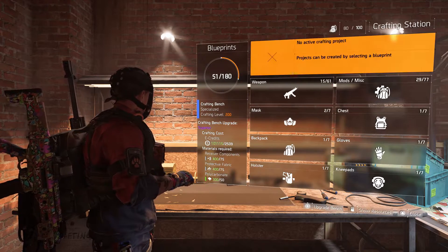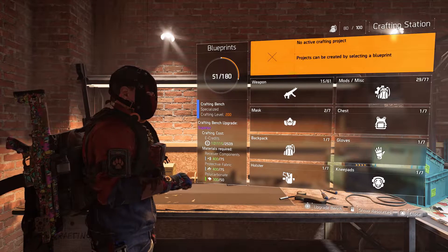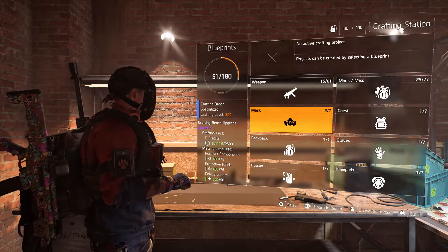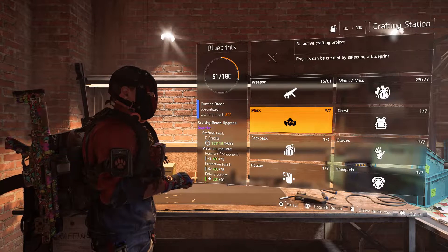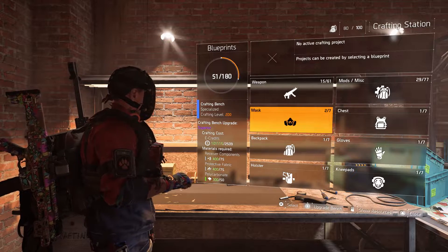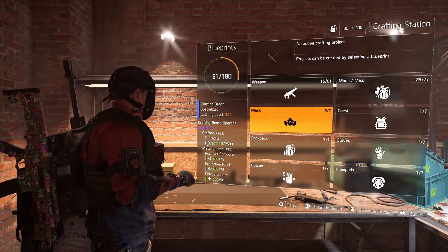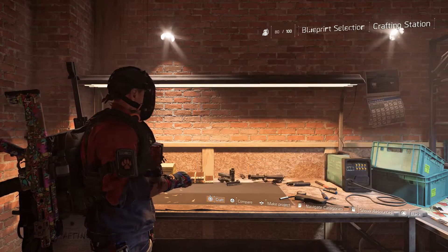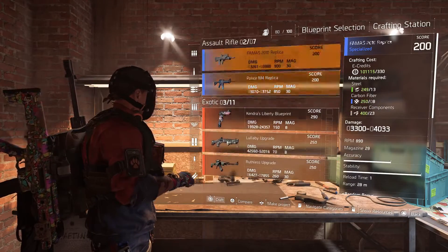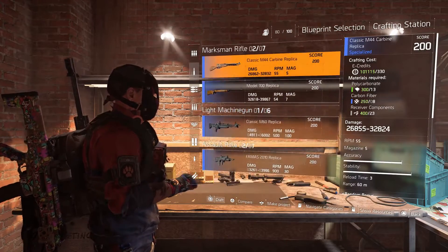In Division 2 you can create crafting projects — I haven't tried that yet, but at the top it says 'no active crafting projects; projects can be created by selecting a blueprint.' On the left side you can see I have 51 out of 180 blueprints. The crafting bench is currently specialized and the crafting level is 200. There's also a crafting bench upgrade — that's new in Division 2 because in Division 1 you didn't need to upgrade the bench.